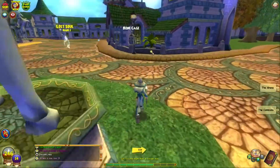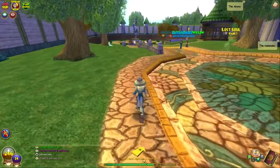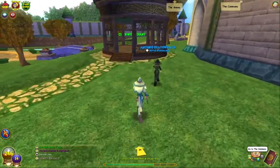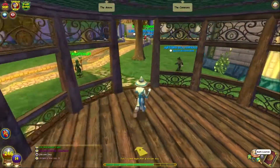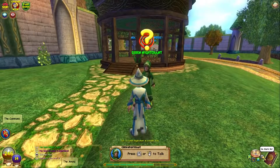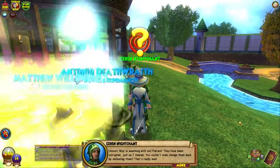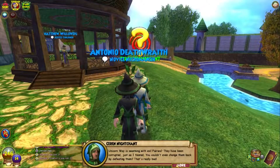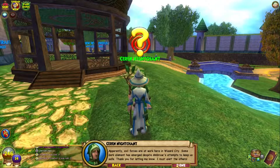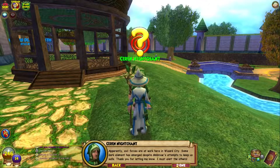This is your experience bar — as Ambrose already told you — and it also shows the name of the quest you're currently doing. You have the home button which brings you to the main area of the world. Mark Location marks where you are, and clicking that button again brings you back to that location, so if you're traveling long distances it helps you return. Unicorn Way is swarming with evil fairies that have been corrupted. Evil forces are at work in Wizard City despite Ambrose's attempts to keep us safe.